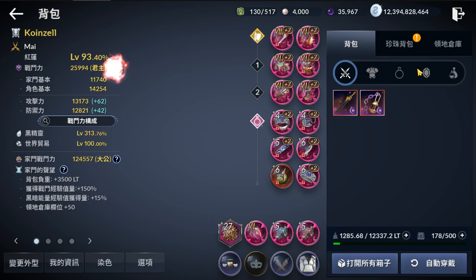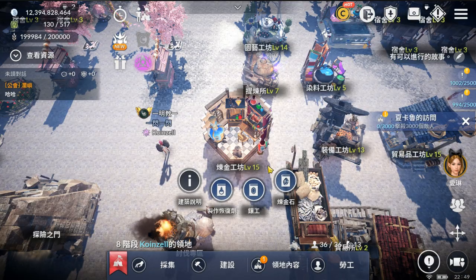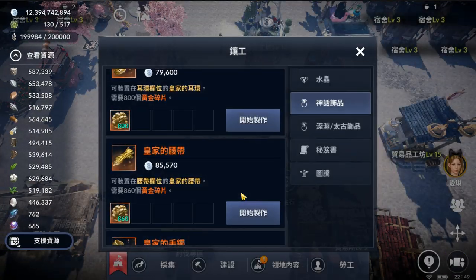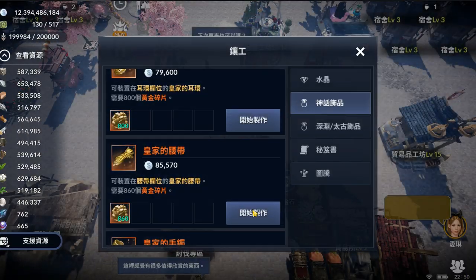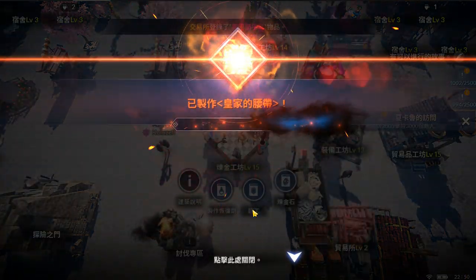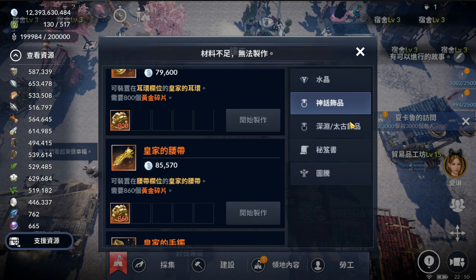I actually only need to craft 14 of them because I have one that dropped in banquet, so I should reduce the number of resources here. I need to craft 14 orange plus the one I got from the banquet. We have enough to craft it — it's really easy. Okay, we're done now, let's craft the red rigor.